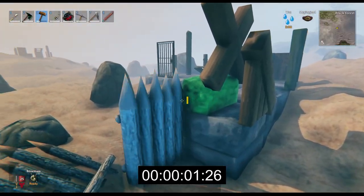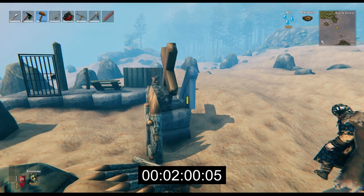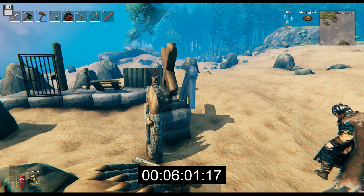Some building parts are unaffected by decay, and while I did not build them all here, you can see several of them during this testing. Using the same submerged method, I waited approximately 10 minutes and there was no damage done. Note that the wooden spikes were damaged, however it was not from decay.